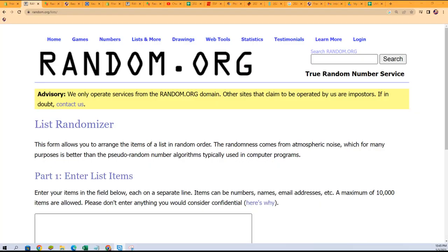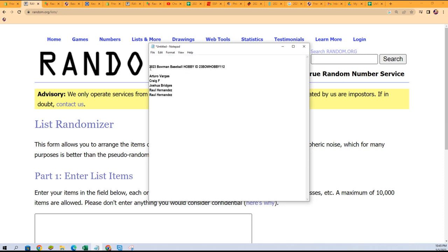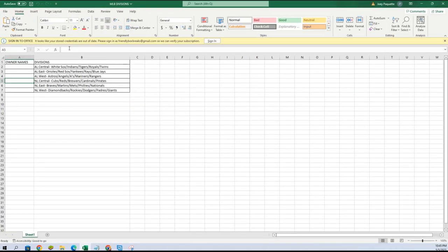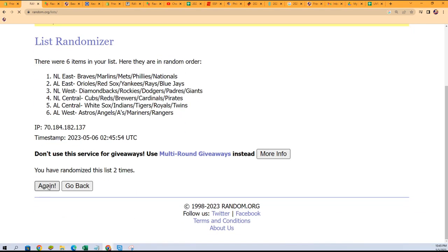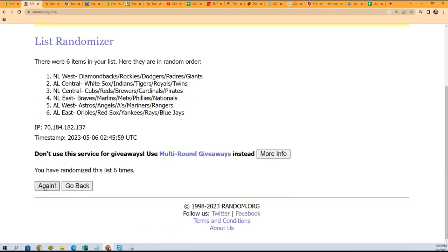Alright, we'll go right over here to random — erase all of this and put in Frank G, and that's our six. Here we go, good luck everybody. We're going to take our divisions and random them — seven times through. One, two, three, four, five, six, and seven.